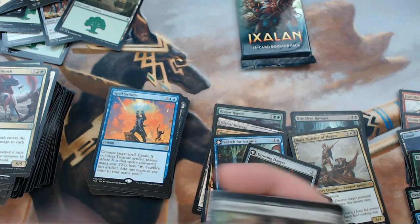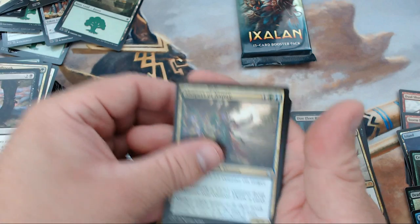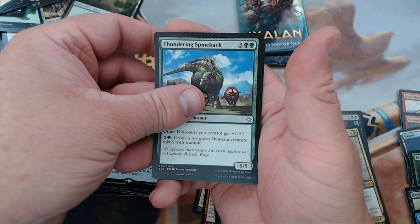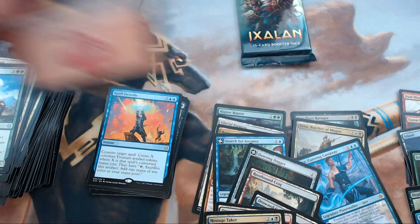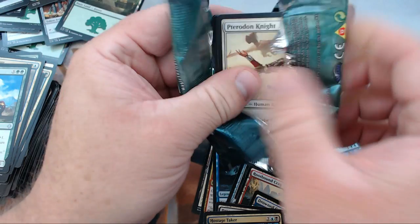We have Heartless Pillage, Shapers of Nature, Thundering Spineback, and our rare is — hey, look at that — we got a Jace, Cunning Castaway as our third mythic of the box. This pack had better have a foil Jace in it!